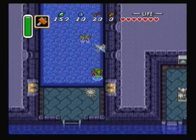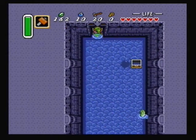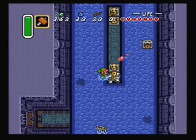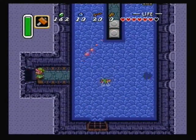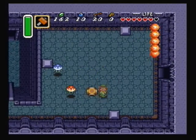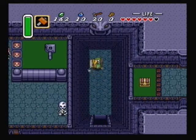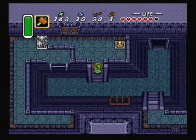Take out these guys before crossing the water. Careful of the weird water creature that comes out and starts bouncing around the room. The very bottom pot in this room has a key. Through the door we go. Careful not to swing your sword with those weird brown colored things around because they'll shoot fireballs. Instead I would recommend using the magic hammer while you're around them, because you can still kill enemies and not have the fireballs shot at you.